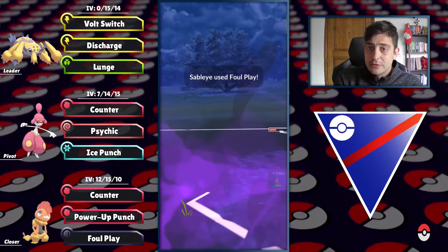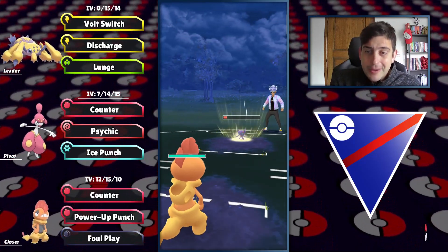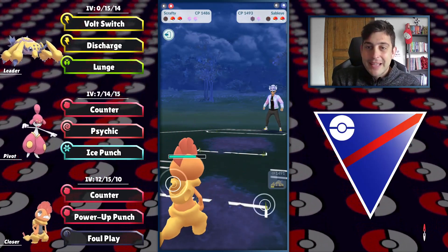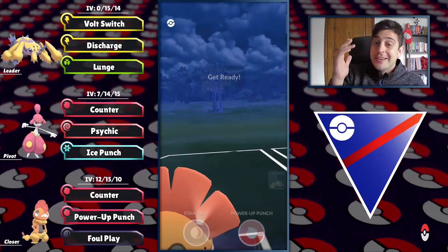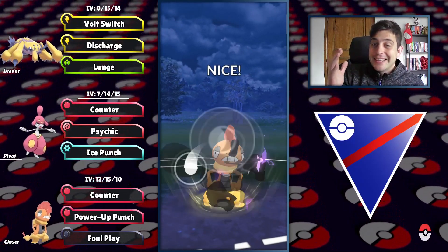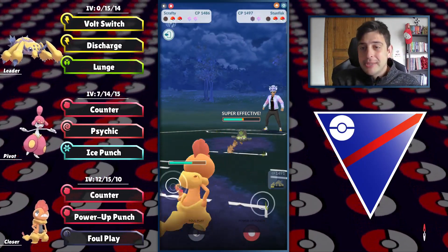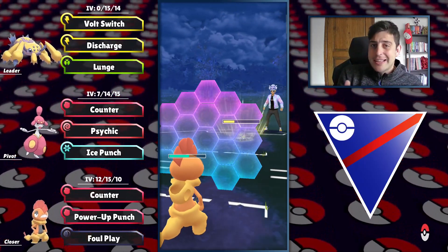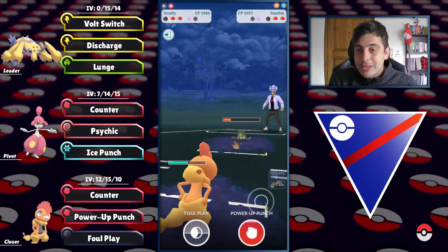Now I'll try to fully farm down with Galvantula. They get to Foul Play and I'll take it on Scrafty. This looks great — both my typings are resisting Foul Play damage. We can predict their third Pokemon being weak to Scrafty. Staying in to get to the next Foul Play, though they caught the move on Stunfisk — we can still pressure a lot.